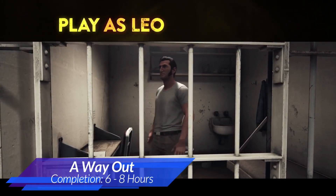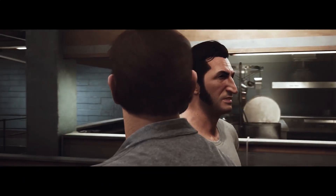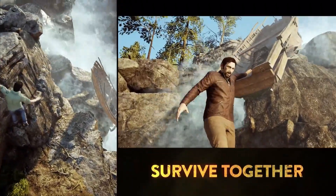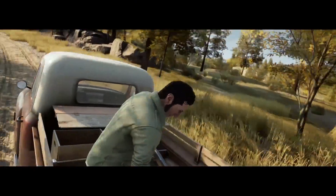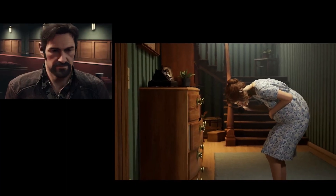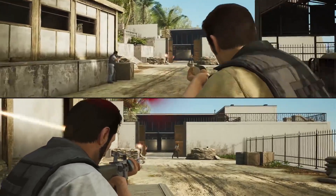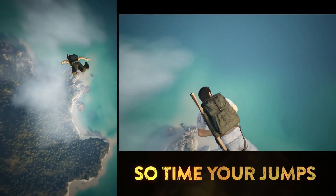Our next game is one of my favourite co-op experiences of all time and has an amazing story. A Way Out is such an incredible experience and provided me with one of the best narrative experiences when it arrived onto Game Pass. It's no surprise that it's a phenomenal game as it was crafted by the mastermind behind It Takes Two, Josef Fares. You take the role of two prisoners making their daring escape from prison. If you haven't played it, you need to right now, and with an achievement list taking less than 8 hours to complete, it is a game you need to play.